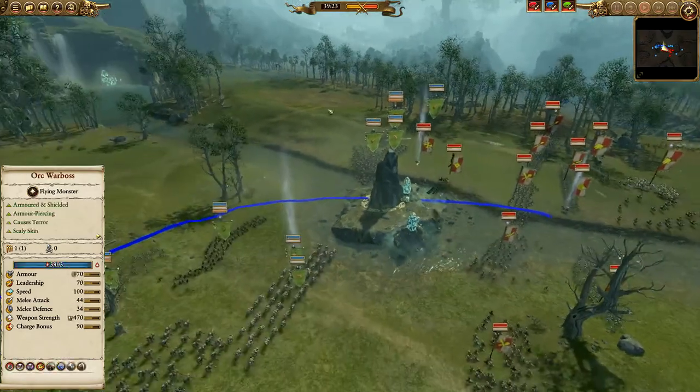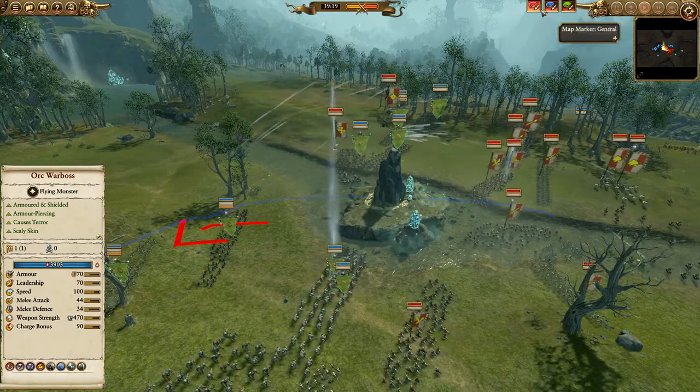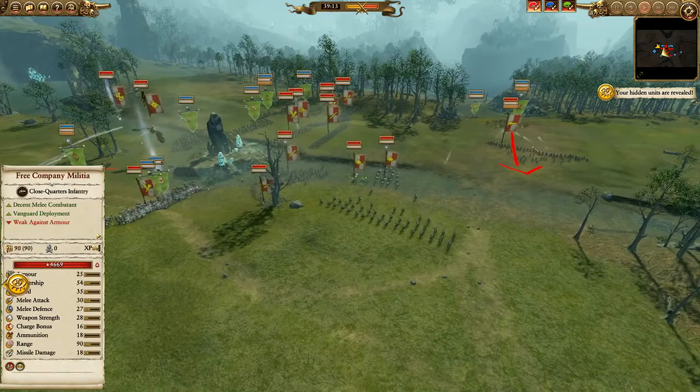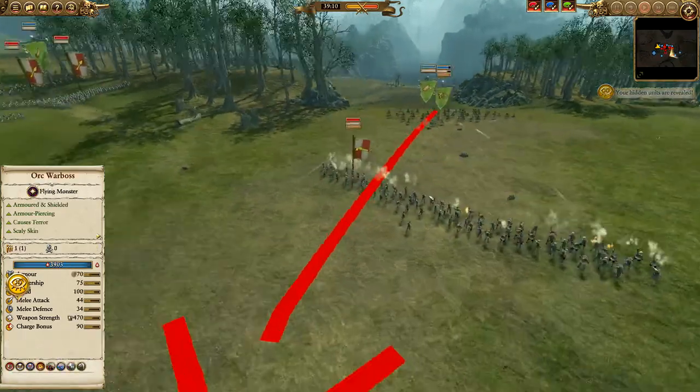I think the Empire Captain is an interesting choice — you usually never see that. Empire has superior flying so he can chase down the Warboss all day, but it looks like he doesn't even see him and is just going for the ranged units. Big head-on crash coming up. I think Greenskins have a little bit of a favor here.